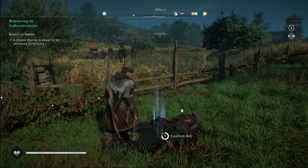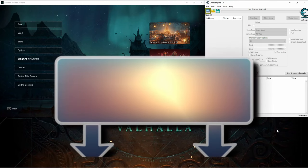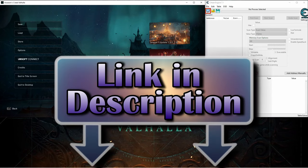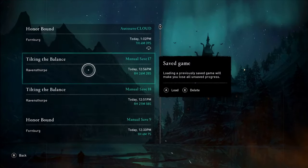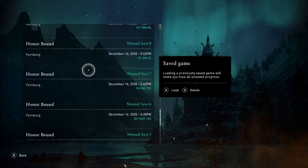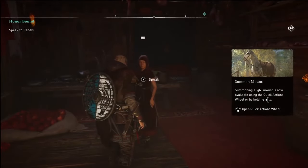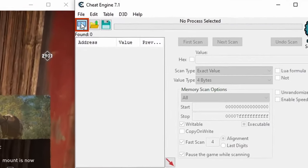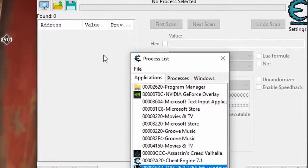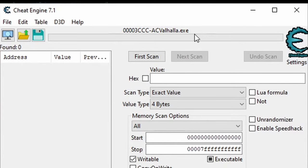Alright, let's get into this. First thing you'll want to do is load Cheat Engine and Assassin's Creed Valhalla. If you don't have Cheat Engine, I've got a link in the video description to another video showing you how to get set up in five minutes. Before you do anything else, back up your save, which I've already done for my game. Pick a save you want to use for infinite items and load it up. Once your main character is loaded and you can move around, head over to Cheat Engine, click the little computer icon, then double-click AC Valhalla. Double-check up here to make sure the game is attached.